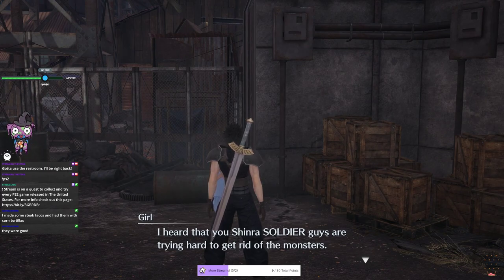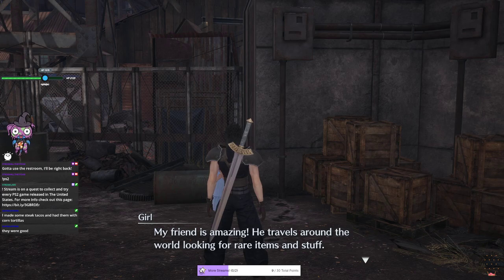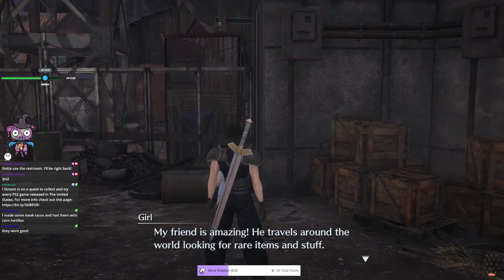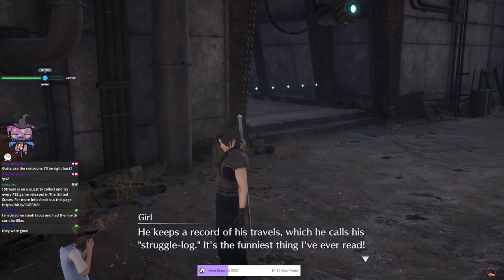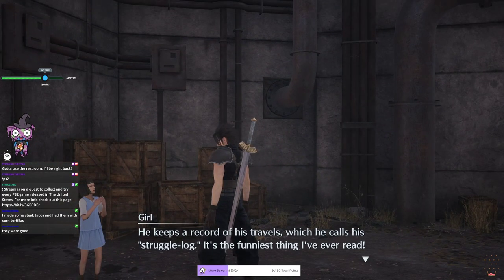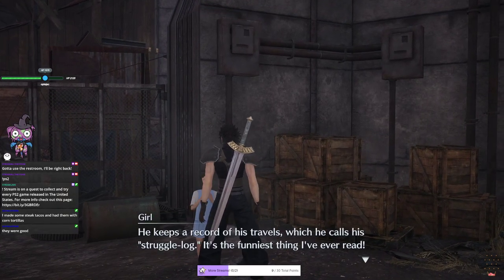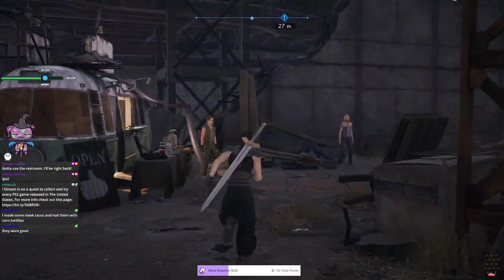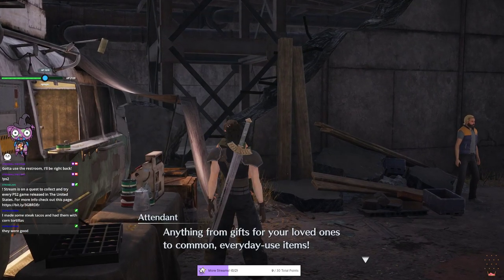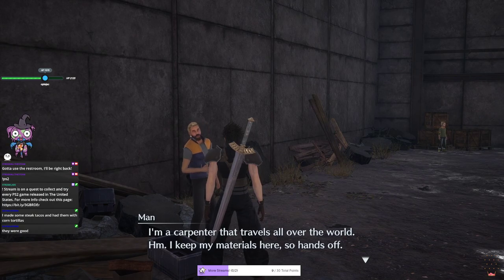An NPC mentions their friend who travels around the world looking for rare items and keeps a record called his 'struggle log' - supposedly the funniest thing they've ever read. The streamer wonders if we'll get to read that struggle log or if it's just flavor text. Another NPC reveals he's a carpenter that travels all over.